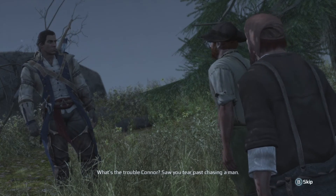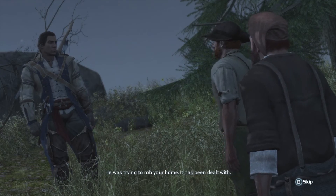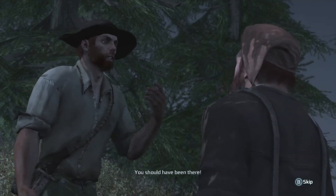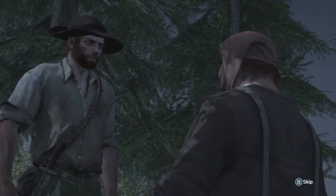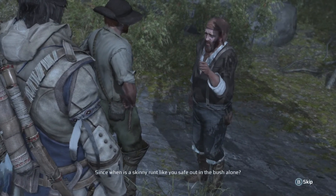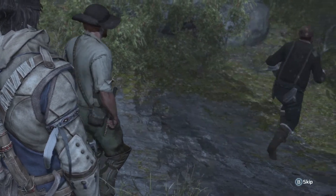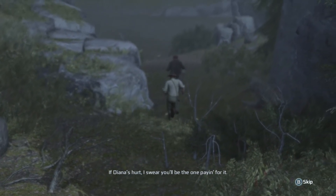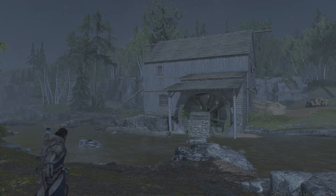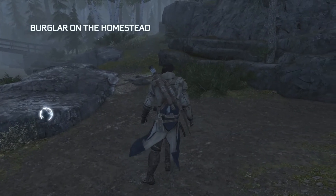What's the trouble? Connor saw you tear past chasing a man. He was trying to rob your home — it has been dealt with. Is everyone all right? I told you to head back — I didn't need to. Since when is a skinny runt like you safe out in the bush alone? Yeah, if someone could tell me why the dialogue is really quiet I would very much appreciate it. Walnut lumber and other items are now available — fantastic. The more homestead missions I do the better stuff I get, it's a win-win for me.